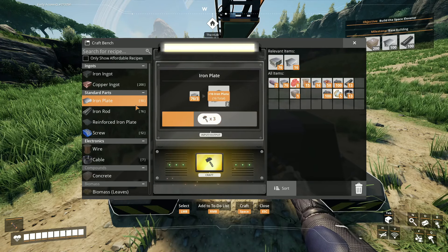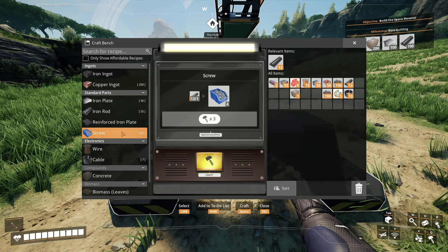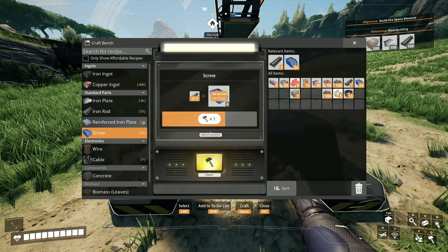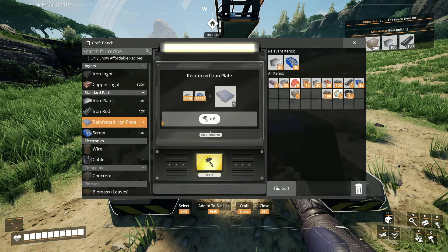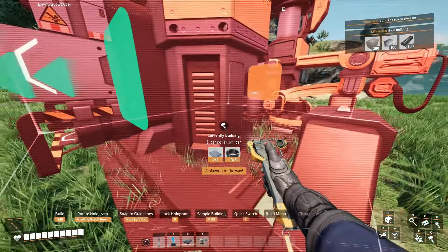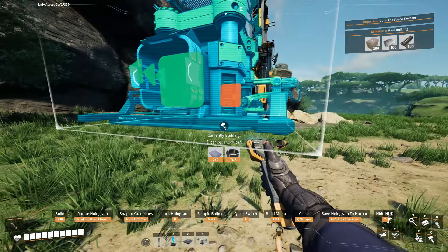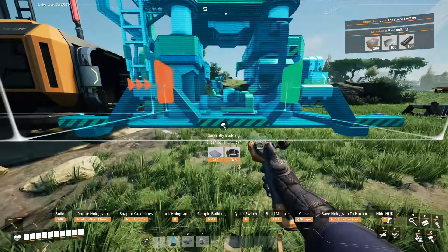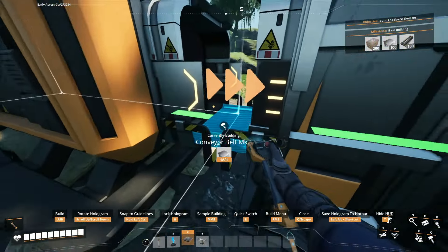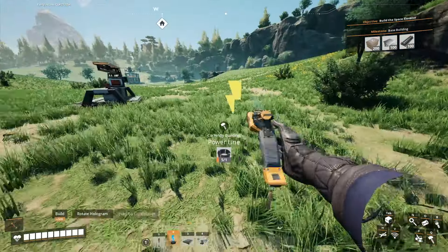It says I need two reinforced iron plates, so I'll just make a bunch of iron plates. I need rods for screws, so I'm gonna go until I can make three. There we go — one, two, done. Can I place the constructor now? Yeah, I can. I need to make sure I can see the green line — there we go. And now we have the constructor.